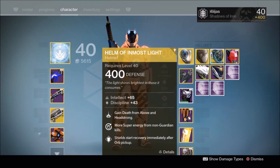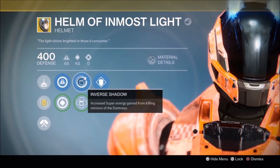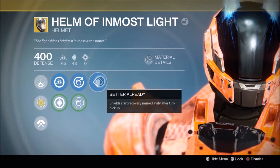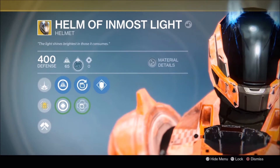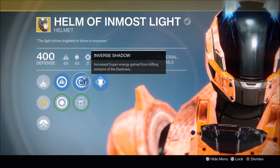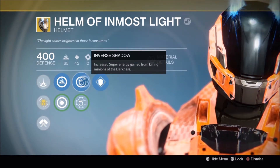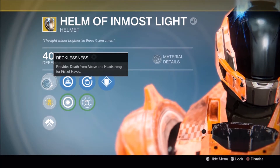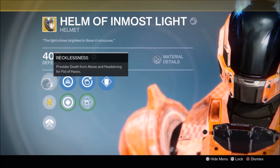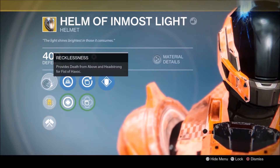Since this Helm is class-specific, there are only going to be a few builds to consider. The perks I would suggest rolling on the Inmost Light would probably be Ashes to Asset and Better Already. I settled for a PvE roll of Inverse Shadow since the stat roll was at 97%, but since I rate this helmet higher in the Crucible, Ashes to Asset would probably be a better choice. The exotic perk grants Death From Above and Headstrong for Fist of Havoc, so you are simply getting two subclass nodes for free, which means you get to have multiple nodes from several skill trees.